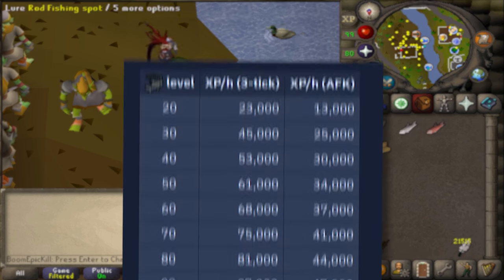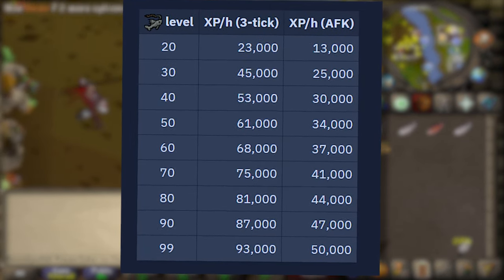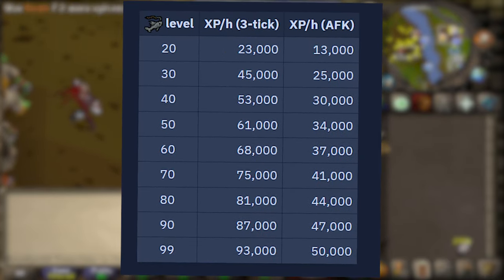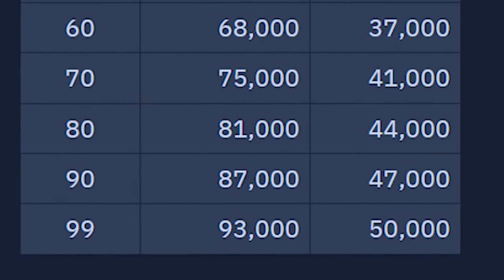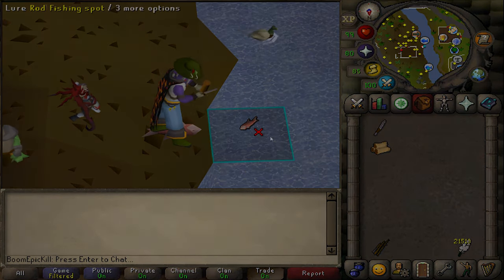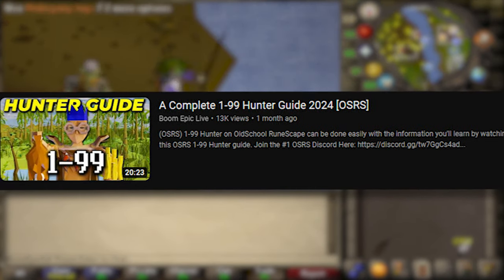At level 20, Fly Fishing is 23,000 XP an hour 3-ticking, or 13k an hour if not. Level 30 is 45k an hour 3-ticking, or 25k an hour if not. Level 40 is 53k an hour 3-ticking, or 30k an hour if not, and so on following the list shown on screen. All the way up to level 99, which is 93,000 XP an hour 3-ticking, and 50,000 XP an hour if not. This is the fastest method until 58 fishing, and should also be stopped at 47 to go driftnet fishing if you need hunter experience too.